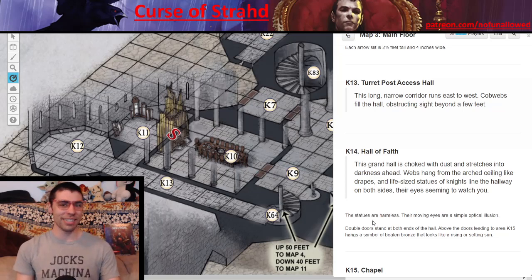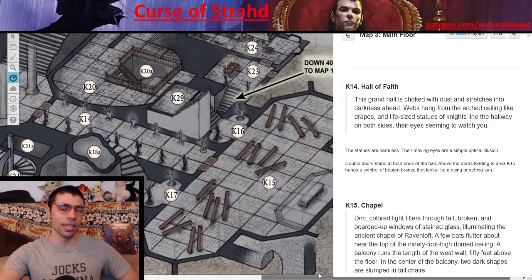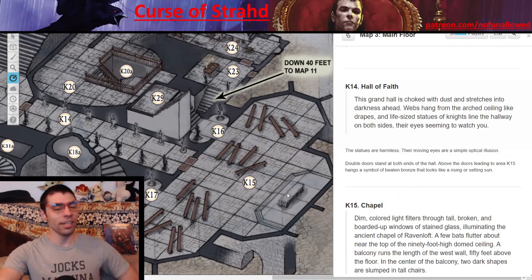In Area 14, the hall of faith, your players make their way through here — presumably after dealing with those gargoyles, or potentially through the chapel if they took a different route. They'll see life-size statues that appear to be watching them. This is merely a harmless illusion, but your players may get jumpy and start attacking some poor statues. What is cool is that above the doors leading to Area 15, the chapel, they'll see a symbol of beaten bronze that looks like a rising or setting sun — religious iconography for the Morning Lord that used to be worshipped long ago in Castle Ravenloft.